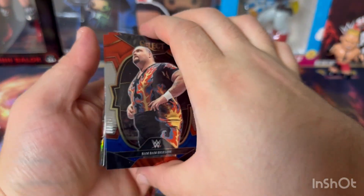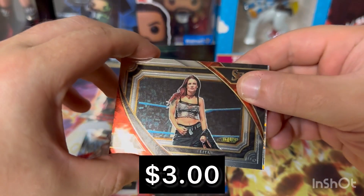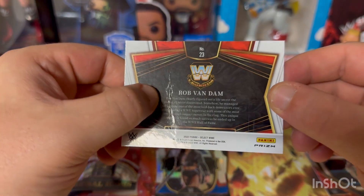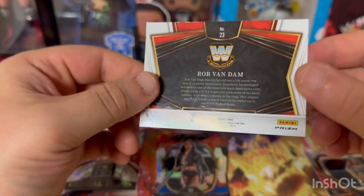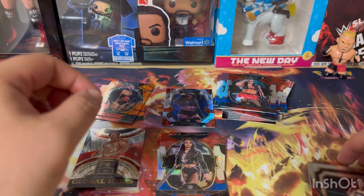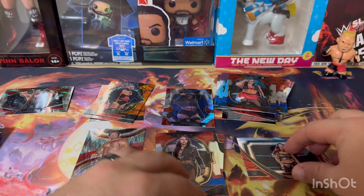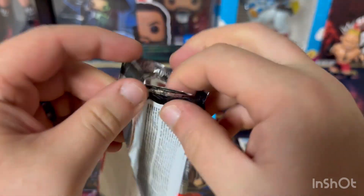We might have something back there, but I'm not too happy about it. Bam Bam. First we have Lita — that's pretty cool — and then behind there, Rob Van Dam, which is awesome, but it's just completely dented in. Doesn't even matter. So sad. It's an awesome RVD card. Lita's pretty awesome though, I'm not going to lie — it's a great one. Mezzanine of Lita. Bummer for that RVD. Let's see if we can get some redemption here.